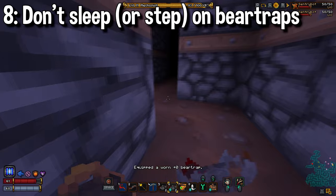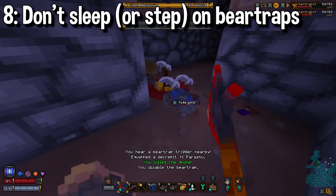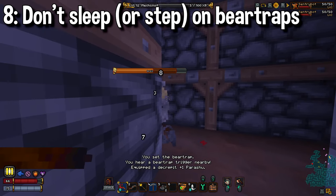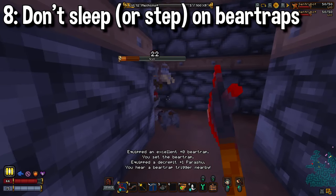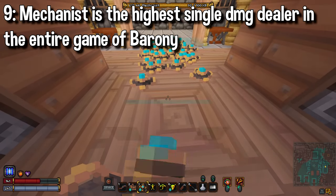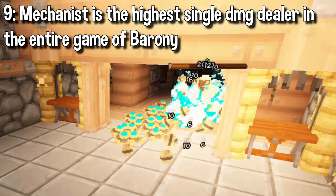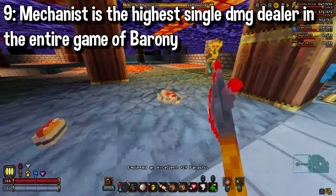Bear traps, while heavy, can be extremely powerful when used correctly. Enemies that step on bear traps will be temporarily stunned and begin bleeding as well, leaving them wide open to attack. The bleeding effect can also be very beneficial if anybody in your party plays as a vampire. Bear traps, freeze traps, and flame traps can all be stacked together to do ridiculous amounts of damage in one shot. You can use these forbidden strategies to completely obliterate anything in an instant, including the final boss if you're swag enough.